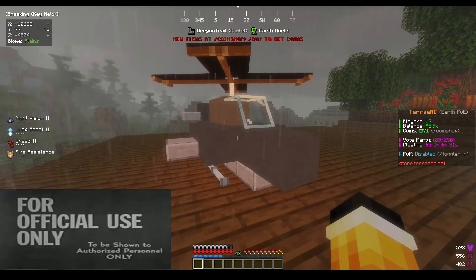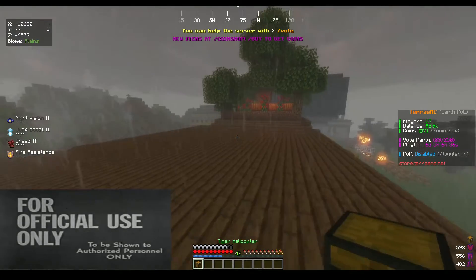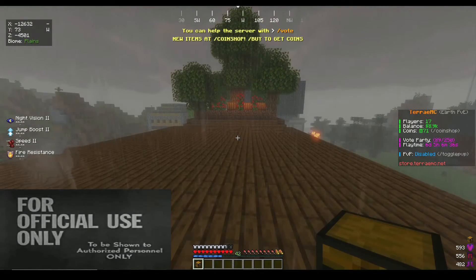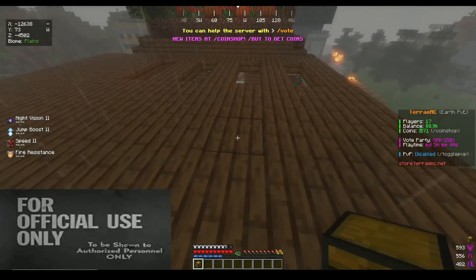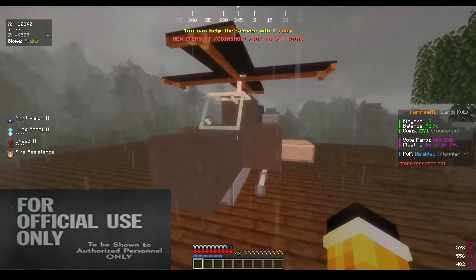As I mentioned previously, all you have to do is hold crouch and right-click and you can pick up the helicopter once more and keep it with you. But I oftentimes prefer to keep it out as a nice display item on top of my home.